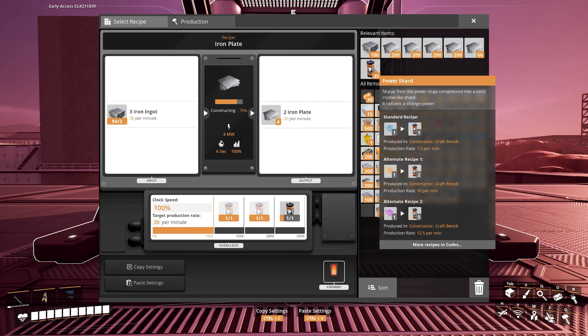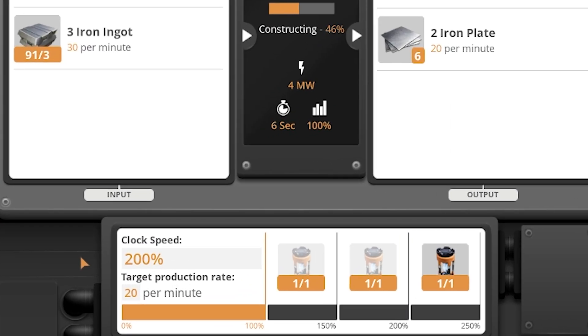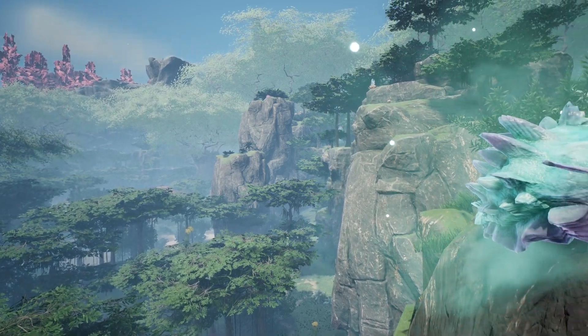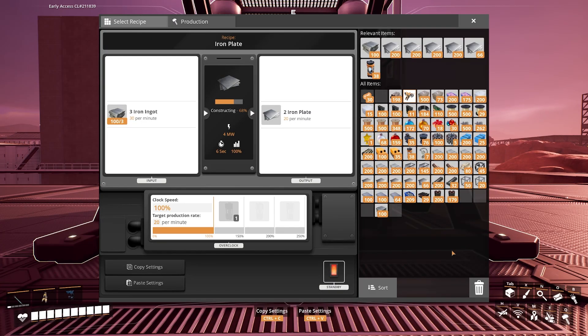Overclocking will affect the production rate and power consumption of a machine. Machines can be overclocked to up to 250% by putting a power shard into them for each 50% chunk of power you want to use. They can also be underclocked down to below 100% in order to save on power at the cost of slower production. Power shards are made from power slugs, which can be found while exploring the world of Satisfactory. Overclocking does not adjust the power at the same rate as production, however.